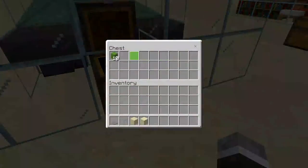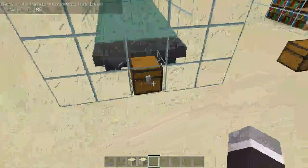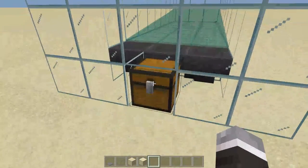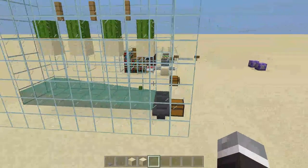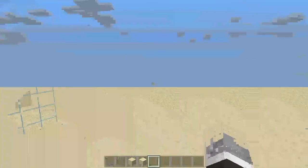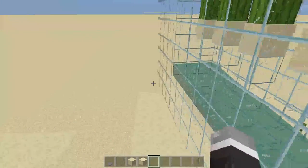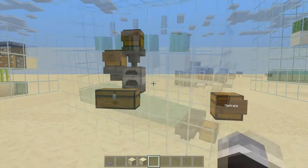It goes into this hopper and into this chest right here. If you really want to, you can also throw this into a furnace and have that furnace connect to a chest, so instead of collecting cacti, you instantly collect green dye — which, in my opinion, would be a very nice addition to this farm. But you can customize this however you want.